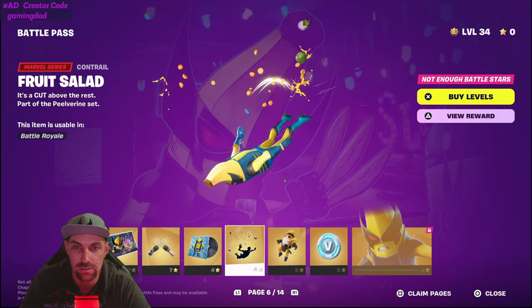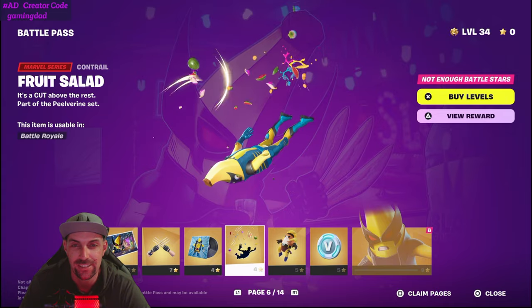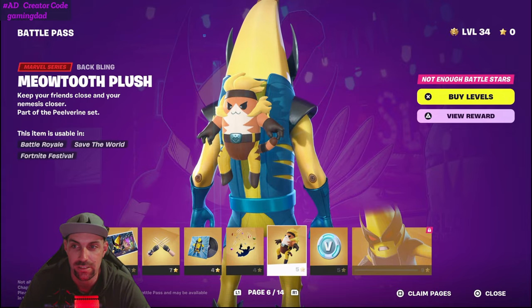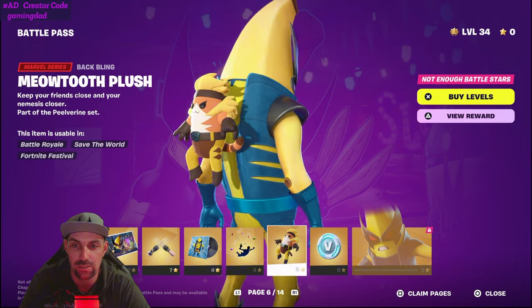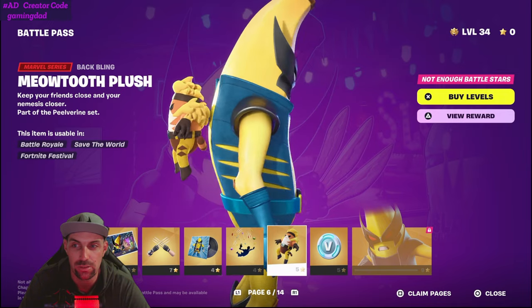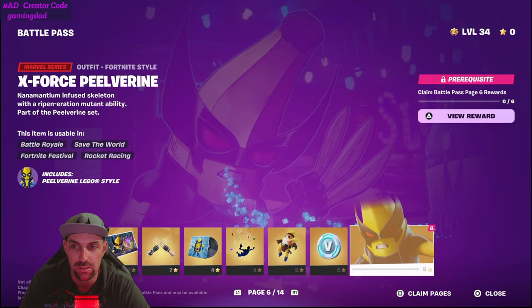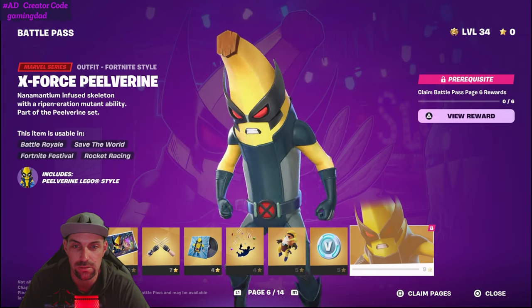All right, what has he got? Like a fruit salad back bling — that's different. And of course he's got Meow Tooth as his back bling. Keep your friends close and your nemesis closer. And V-Bucks. Then you've got your X-Force Pilverine.